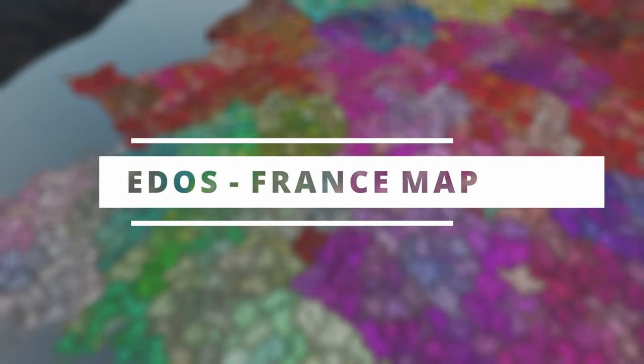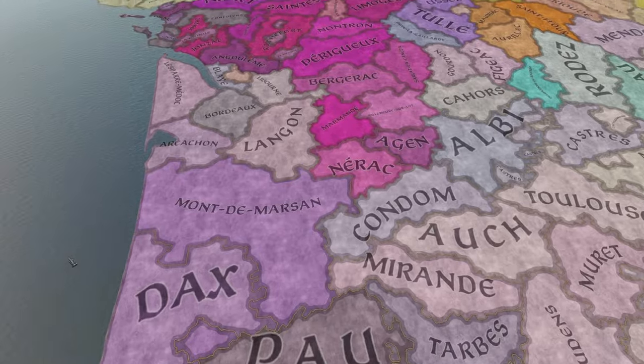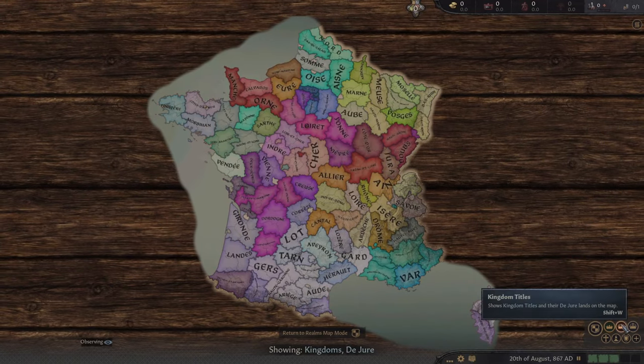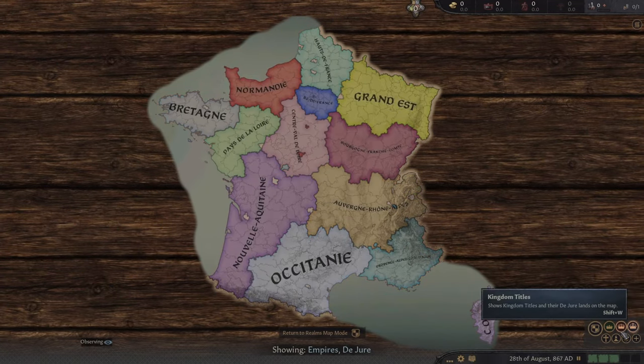Coming in at number three, we have Ido's France map. This map is truly incredible — I was going to make a full video about it, but I wanted to place it into this list instead. It includes 3,728 counties, 350 duchies, 96 kingdoms and 13 empires.